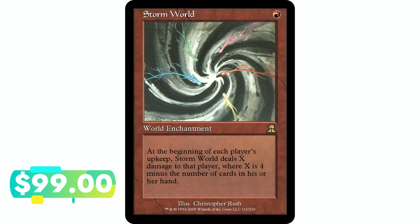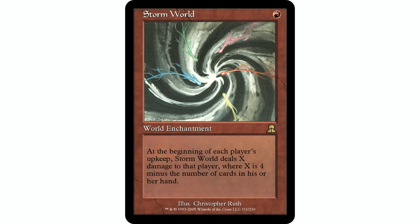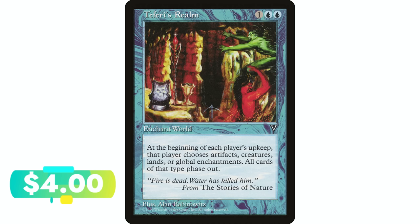Storm World — one red mana, world enchantment. At the beginning of each player's upkeep, Storm World deals X damage to that player where X is four minus the number of cards in their hand. It's a very off-color theme — red dealing with cards in hand. If they have lots of cards in hand they take no damage; if they have no cards in hand they take four damage. Very fringe unique strategy, but if you happen to be in that deck, there's an option for you.